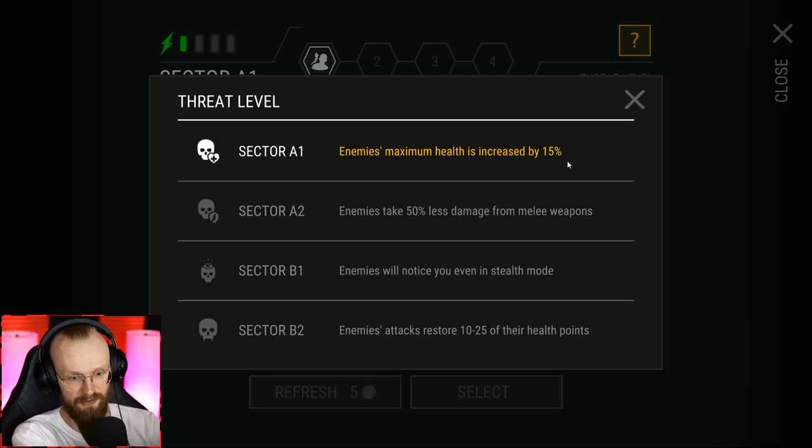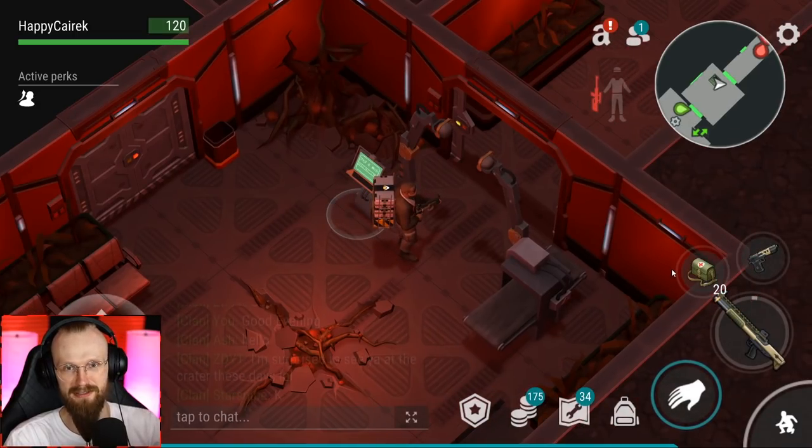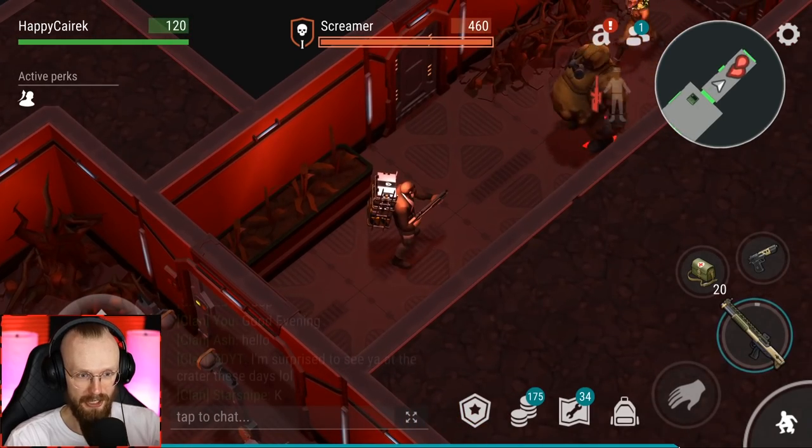Enemies maximum health is increased by 15% - that's kind of bad. Enemies take 50% less damage with melee weapons - that sucks a lot. Enemies will notice you even in stealth mode - that's terrible. Enemies attack restored 10 to 25% of their health points - that's bad. Basically a terrible combination for those who want to clear this place with melee weapons, but you can't really clear this place with melee weapons anyway.